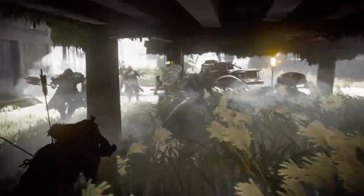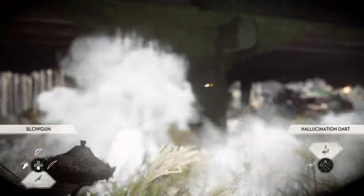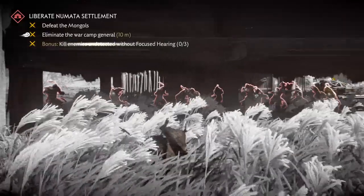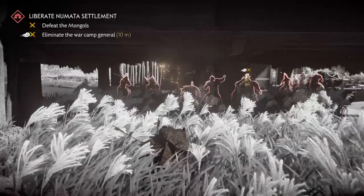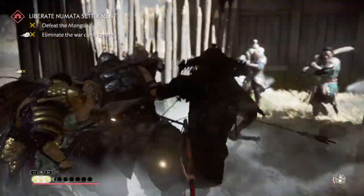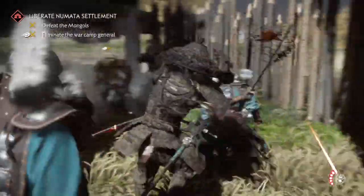We're gonna switch over to our blowgun and hallucination dart and start popping them. Bottom line — you want to get five or six, then duck off, drop a smoke bomb, get a couple more, and you can just aim in the smoke. You're gonna get somebody. Mastering the Game — Ghost of Tsushima. When you get bored with that, wait a few seconds, let them thin out a little bit, go on in, drop a bomb, and start assassinating.